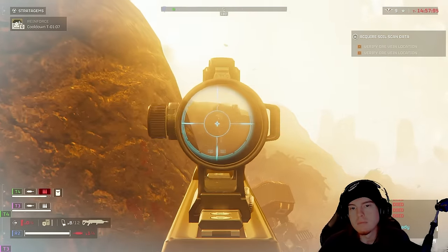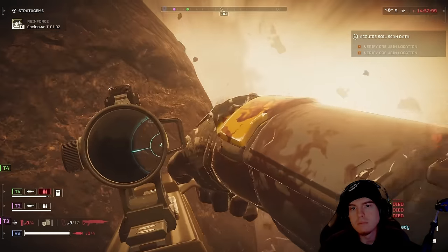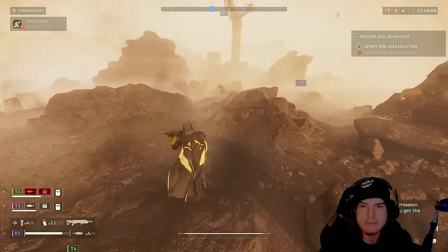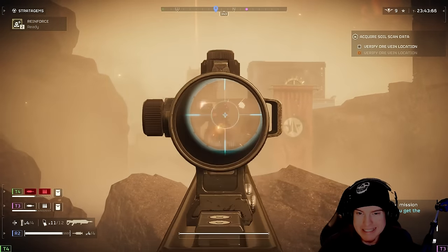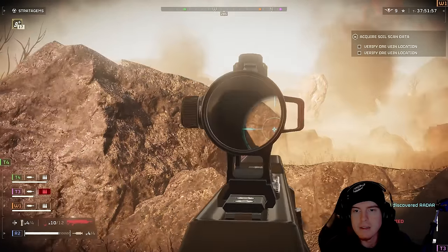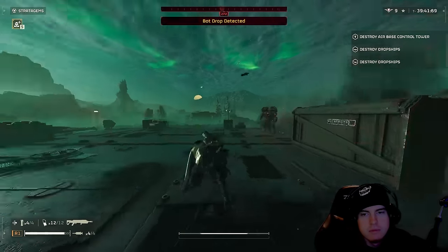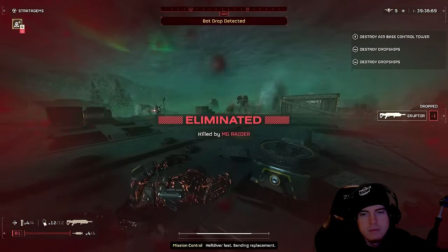Now let's talk about those devastators and how you can one-shot them if you hit them directly in their weak spot on their face. And at the same time, sometimes shooting them in the crotch will be able to one-shot them if the shrapnel seems to land into their leg or their chest at the same time as impact. Overpowered, I'm telling you. For full disclosure from Reaper Incorporated: it will also take about two to three shots from not hitting the weak spot or crotch area of devastators in order to take them down.